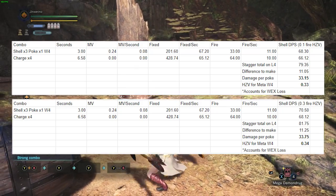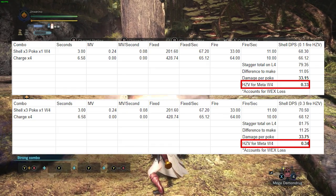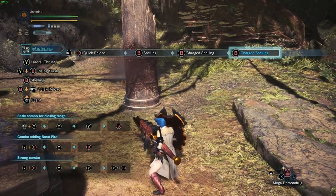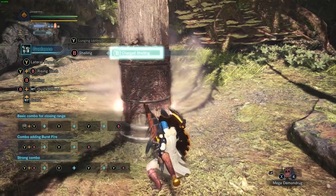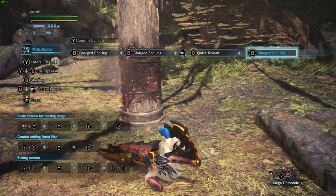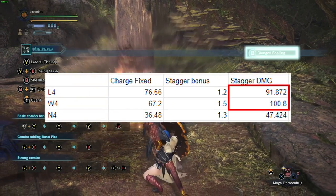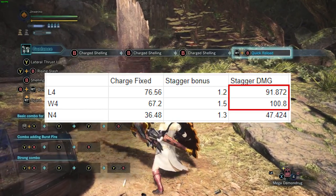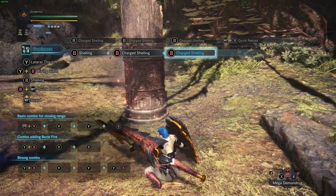If you're using a meta Wide 4 Gunlance set, this is going to be anytime you're hitting something with a hit zone value of 33 or 34 or higher — in other words, when you poke almost anything. On a purely defensive build you might not be able to achieve 34 damage per poke, in which case Long charge shell spamming will be staggering faster. But Wide Gunlance also has a stagger multiplier and it's higher. Our beloved Aradi datamined all of the stagger multipliers in the game, and Wide charge shells have a 50% bonus. Which means while they'll be dealing lower DPS, they actually deal more stagger damage when you're charge shell spamming on Wide Gunlance versus Long Gunlance. So if you're willing to sacrifice damage to trip faster on charge shells, Wide Gunlance technically does that better too.